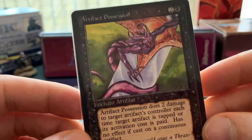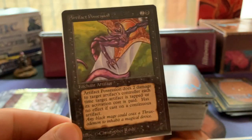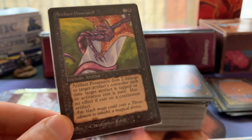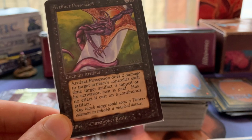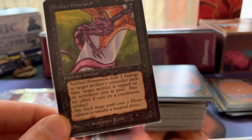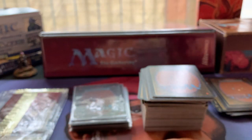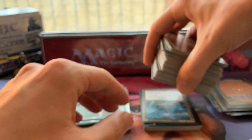We've got a card from Antiquities - a sleeved one, that's why I took it out. Artifact Possession: deals two damage to target artifact's controller each time target artifact is tapped or its activation cost is paid - has no effect if cast on a continuous artifact. Pretty cool card. Antiquities - one of my favorite sets, probably my favorite set of all.